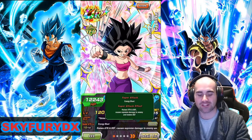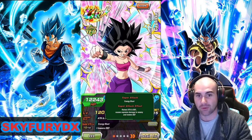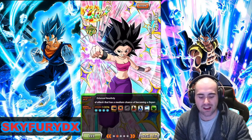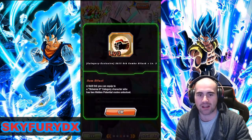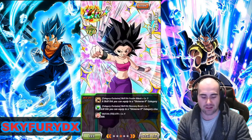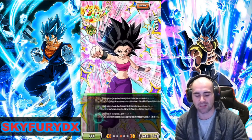On her super attack she raises her attack and defense, causes supreme damage to the enemy, and lowers their defense. I've given her as much additional as I can. I've also been pretty lucky in the Universe 6 equipment event — I managed to pick up a level 3 additional and put that on her, plus an extra level 4 tech attack, so she's going to be looking pretty good.